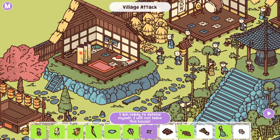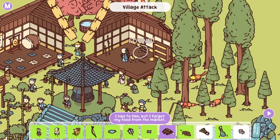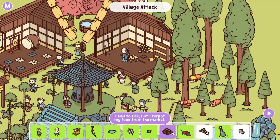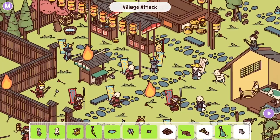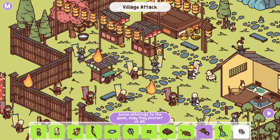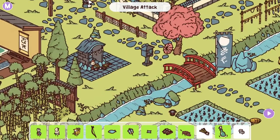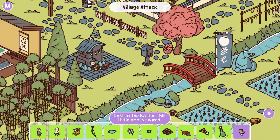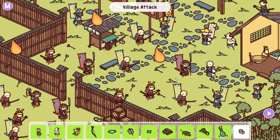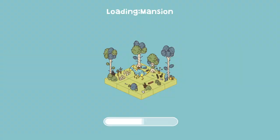I am ready to defend myself — I will not leave this house. There is a shuriken. I had to flee but I forgot my food from the market — yep, right there. Some offerings to the gods — may they protect us all. Right here — yeah, there was a little shrine there. Lost in a battle — this little one is scared. Right there. Next level — mansion. I wonder how many more we have. There is a next level, so there's one more at least.